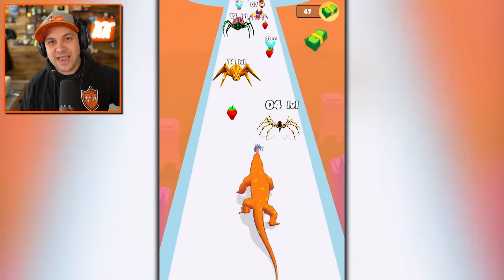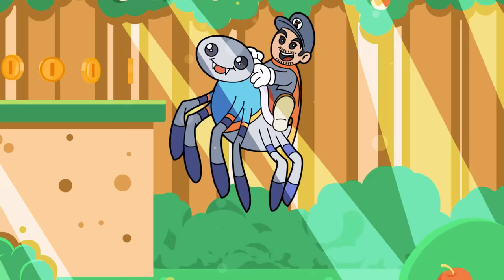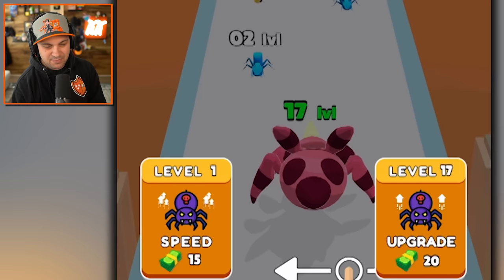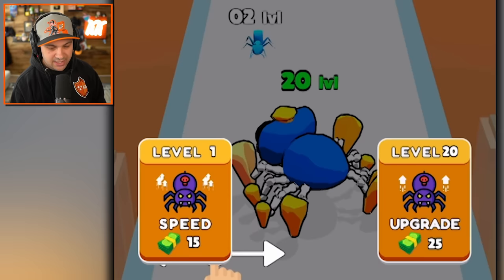Let's mutate some seriously gross-looking spiders. This is going to be terrifying. Hello, everybody! I'm Kyle Lakin, and I'm a spider. I'm this pink level 17 spider. I'm going to upgrade this guy into a robot spider, then continue to upgrade into an even weirder robot spider. And we're going to continue upgrading. Here we go.